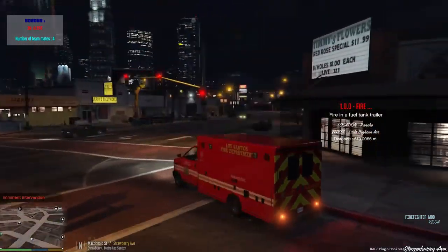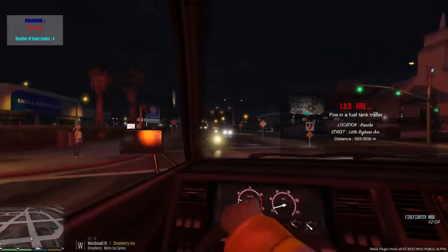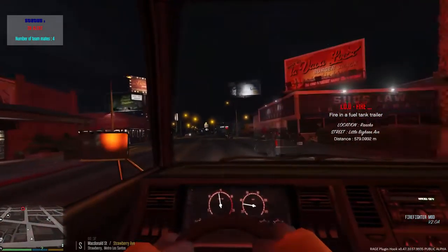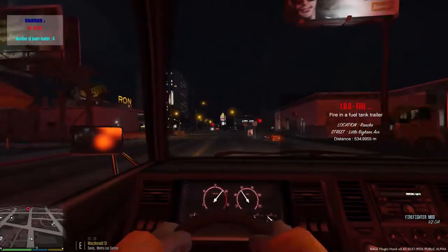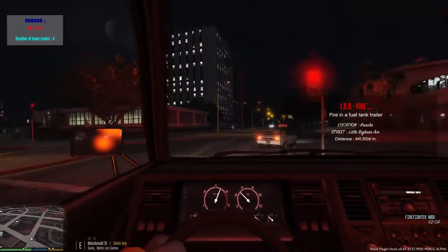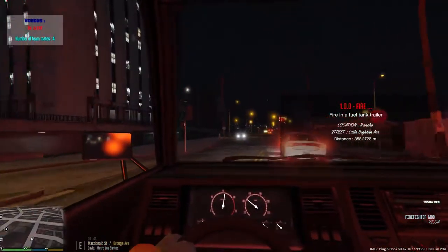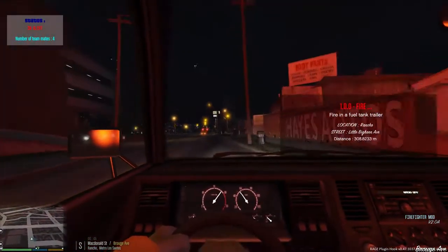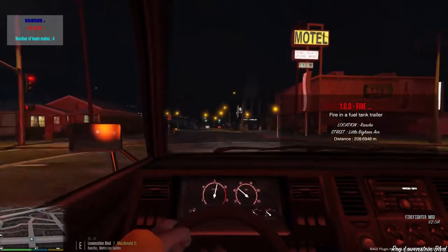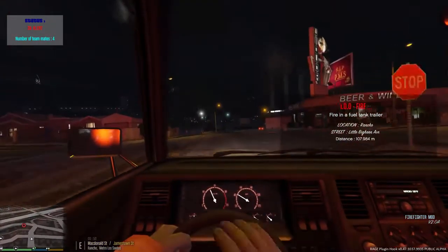Code 1.0.0 fire - fire in a fuel tank trailer, location Rancho Street, Little Bighorn Avenue. We're gonna have a fire - it's gonna be a fuel tank on fire, it's a trailer. Our location is Rancho, street's gonna be Little Bighorn Avenue. We're in the fire ambulance this time - I thought I'd switch it up from a fire truck. We're gonna be rolling there code three as quick as we can. We are down to one crew member - that's all right.